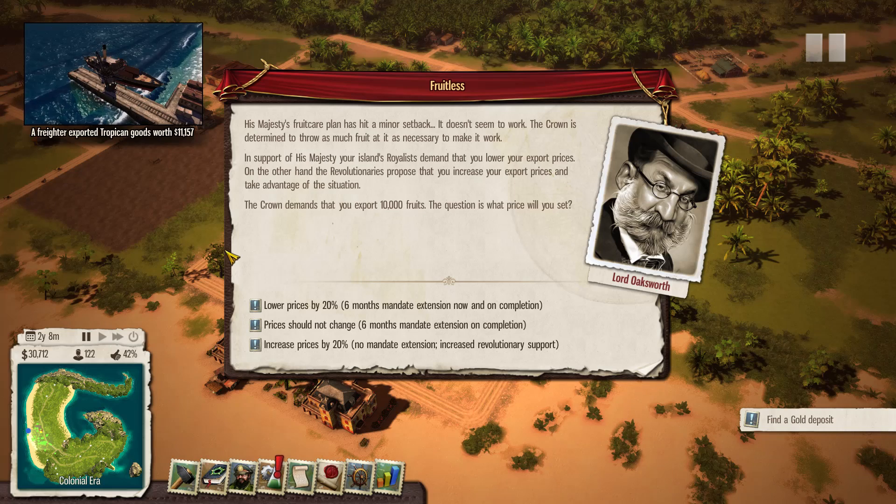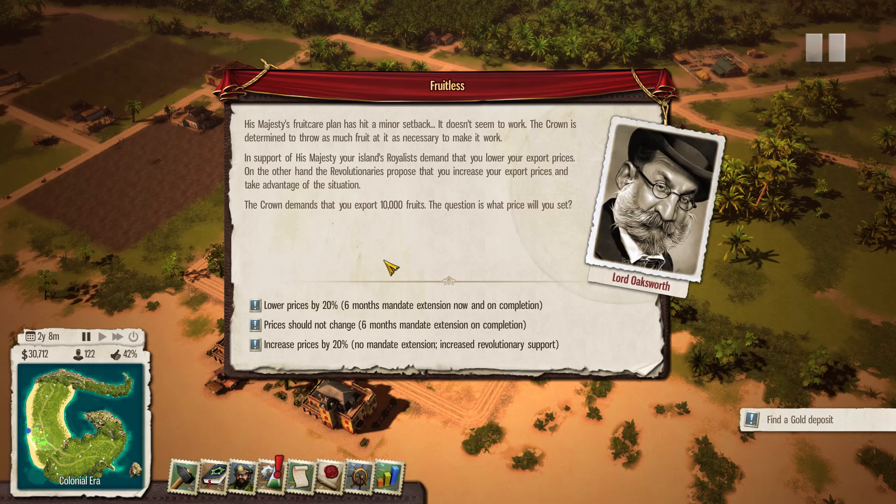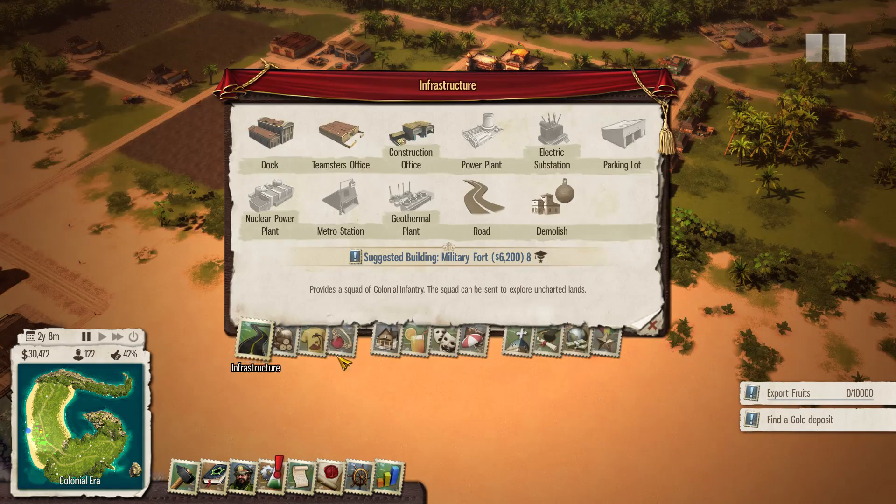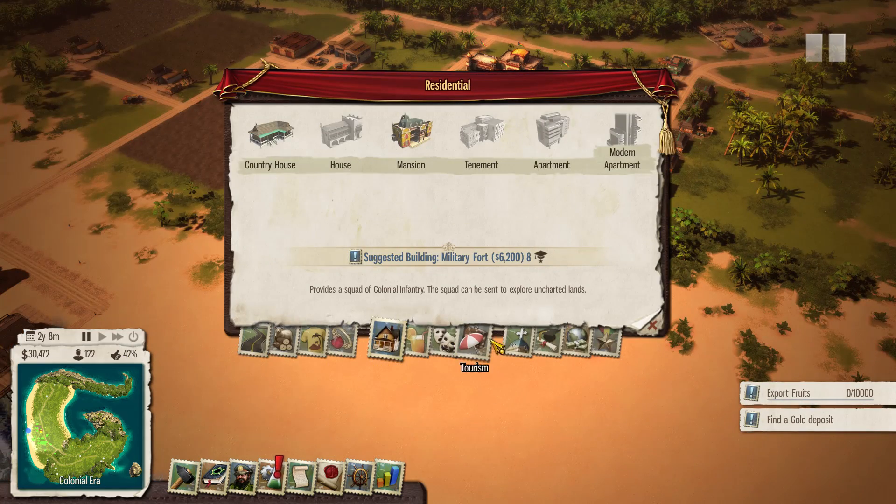The crown wants another 10,000 fruits, but the revolutionaries aren't as adamant about that — in fact they'd rather I not comply. I could get a six-month mandate extension on completion, or take no extension and increase revolutionary support. Let's go the revolutionary route — I just want to get as much support as possible before we rebel.